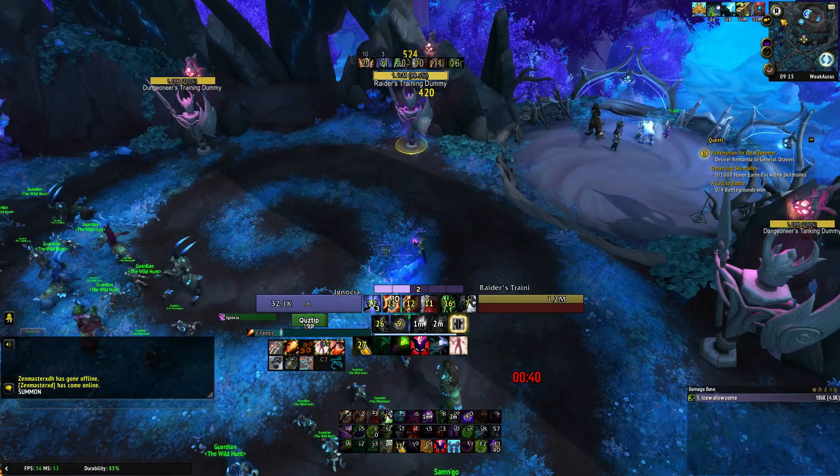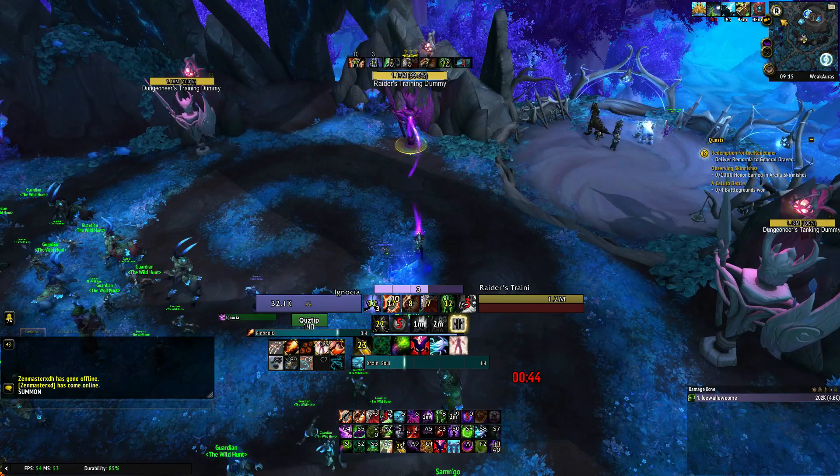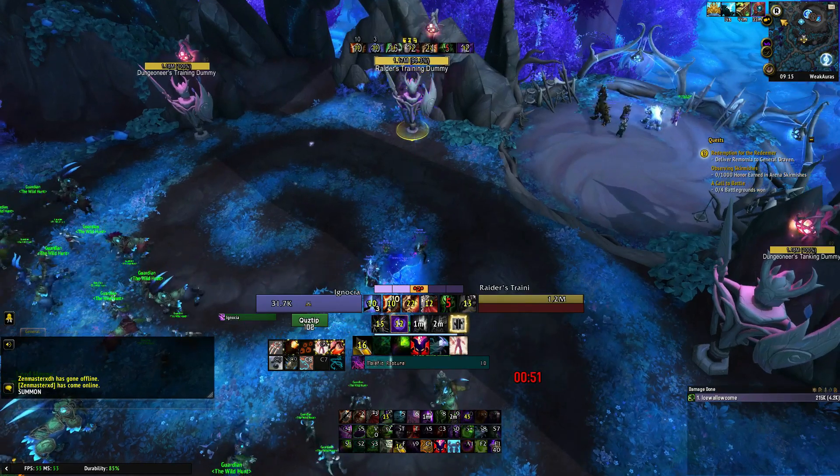Pull shards until Phantom Singularity comes off cooldown again. It's very important that Phantom Singularity is pressed the second it becomes available, for timing purposes later. Dump shards with the rule of thumb that you should end the Phantom Singularity phase with 2 shards.